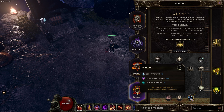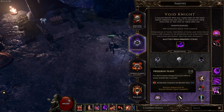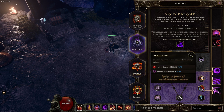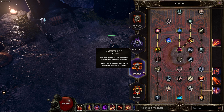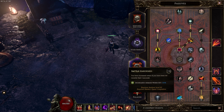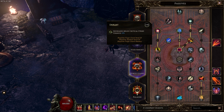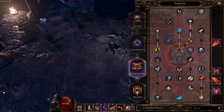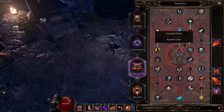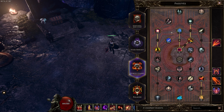One point in Paladin, and that one point is in Honor. 15 points in Void Knight with nine points in Devouring Blade, five points in World Eater, and one point in Patient Doom. And 63 points in the Forge Guard with seven points in Battle Hardened, eight points in Steel Ages, 10 points in Rallying Block, one point in Duelist, 10 points in Lethal Strikes, 10 points in Retaliation, eight points in Regenerator, five points in Flawless Defender, and four points in Shield Crafter.